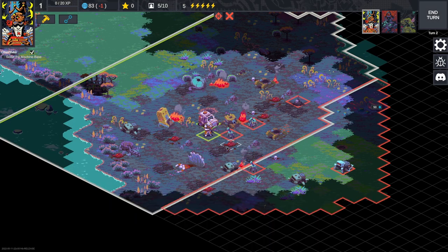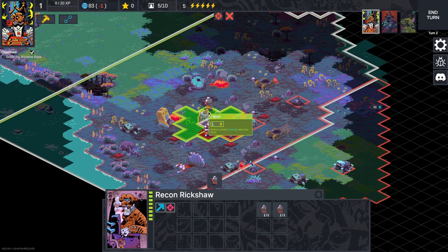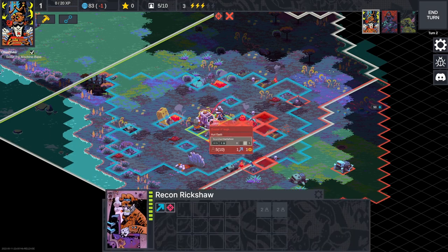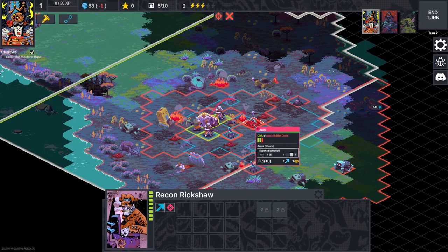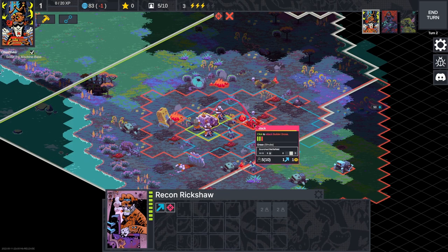We're going to unload our other conscripts. This rickshaw can also attack — it is a ranged unit, but it attacks in a sort of donut formation around it. It can't attack very adjacent enemies; it needs to fire at range. So we can attack this guy over here.